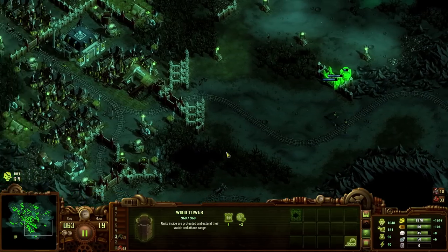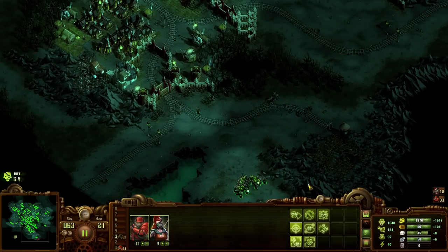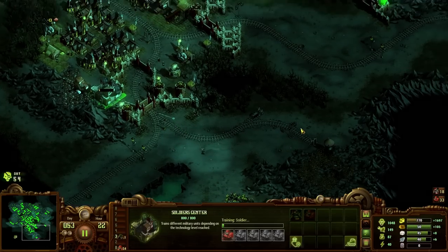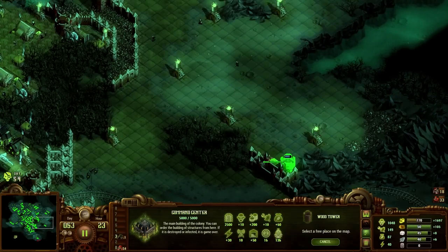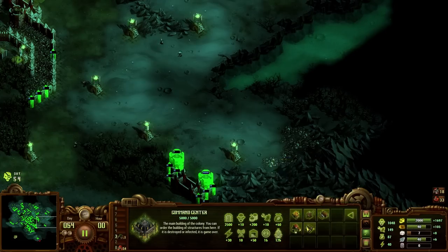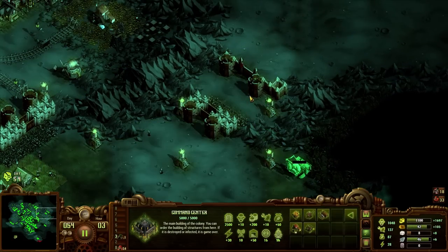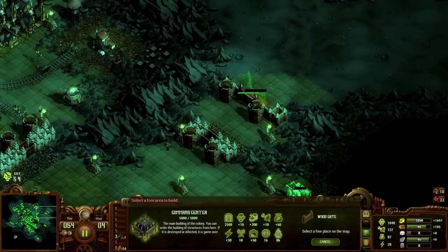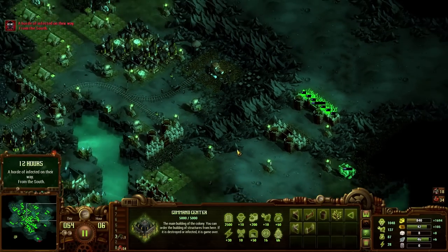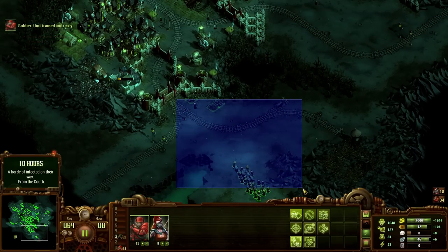Do they go straight for the core or toward the nearest building? Because if it's the nearest building, that's going to be an issue. If it's the nearest core, that may save us. Let's go ahead and get these all upgraded as much as we can, and of course get the quarry down to get that glorious stone. Maybe a little sawmill as well — always do with more wood. Let's place down another gate and we should be able to get a couple of defenses out there.